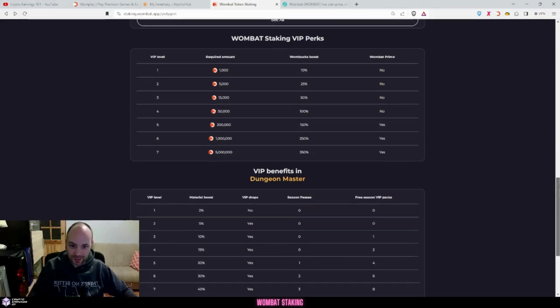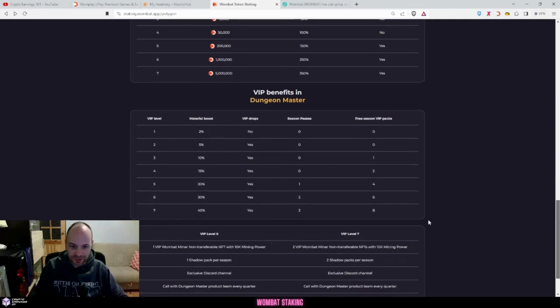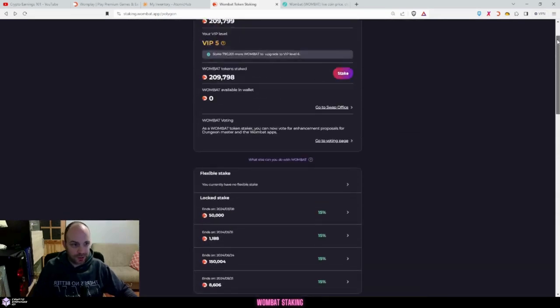It's only 10,000 one-bucks as well, which is not a lot to earn - I'll show you how to earn this. Dungeon Master is another game in the Wombat ecosystem. Being VIP5 you get a season pass and packs - you don't need to play the game. It does involve some investing to get high up, but you can sell the passes and packs for around $20-$30 every season, which is quite a good way to make money.